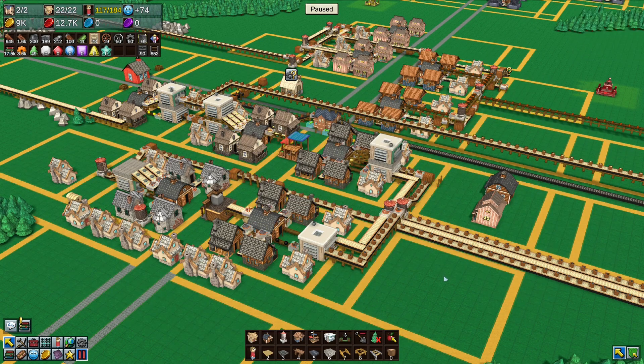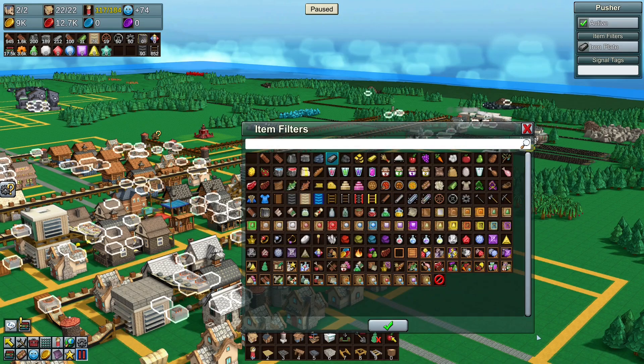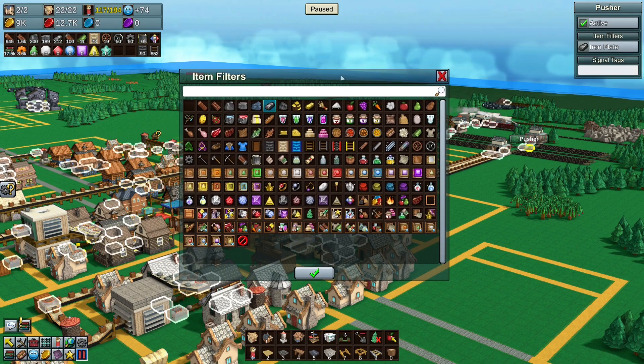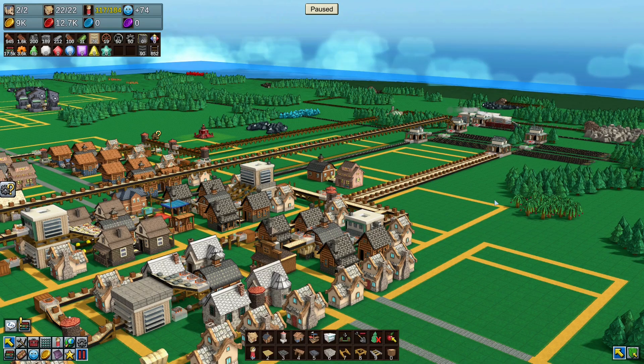Other changes include a couple of bug fixes, items rolling downhill or on wooden conveyor belts now speeding up, and the item filter and text input panels are now resizable. That means we can now see all the items at once in a larger panel rather than having to scroll through — quite nice.